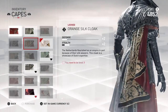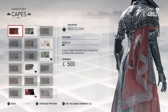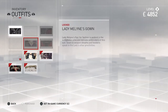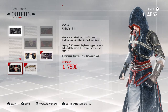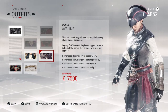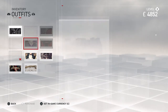Looking at capes — you need to be level three for some. This is Evie's inventory. I like the redness of the cape. Then there are outfits: we own the red Assassin outfit, and there's also a pirate-type outfit — that's cool. Some items require crafting.